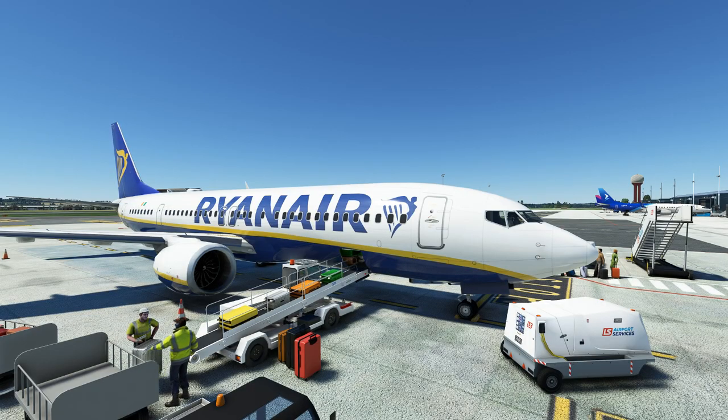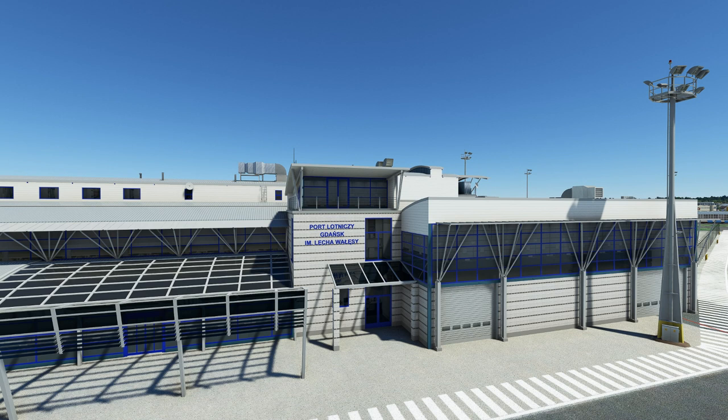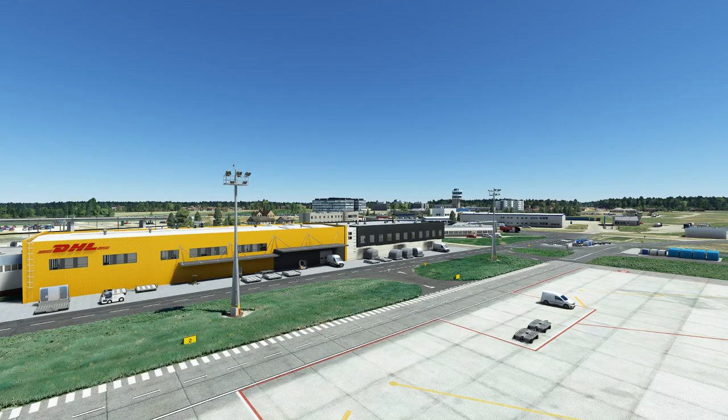Here you've got the static model of a Ryanair aircraft complete with passengers waiting to board, and the whole scene looks really impressive. Just a close-up look at this building — it all looks so real, it's been beautifully modelled, everything's been wonderfully positioned and textured. And just to show you — that ground power unit there, you can actually hear the noise from it. A quick look at some of the signage at this end of the building. So these are the cargo stands — there's the DHL building. And there's the control tower in the distance — let's go and have a look at the tower.